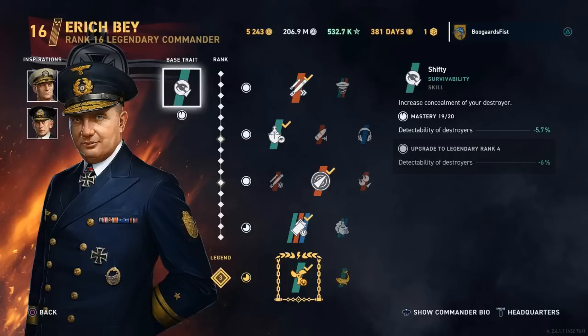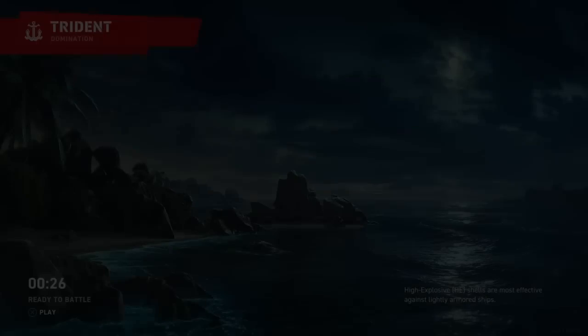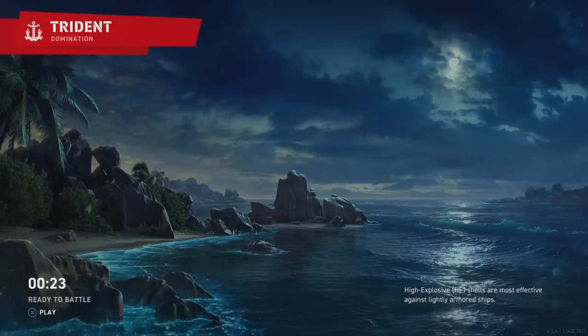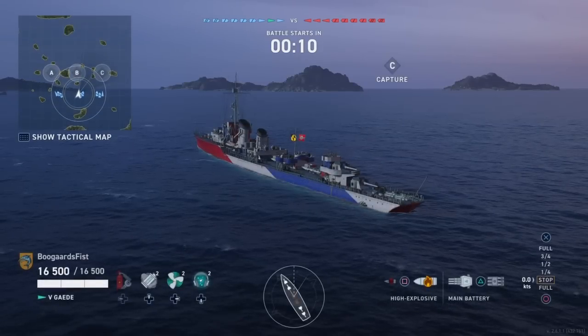Burke tightens up the dispersion on the guns, which is quite helpful for these wonky German Destroyer guns. And Swirsky — when you have him and Bay together, it's a double concealment build. That'll put your concealment up there with the upper echelons of each tier. You're still not going to be the most concealed in the match, but you can hang with the best of them. Not a bad option.